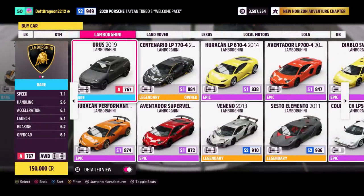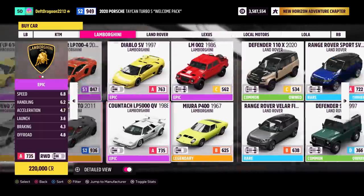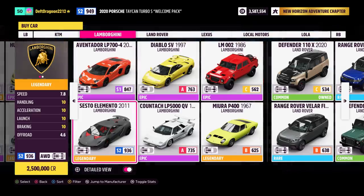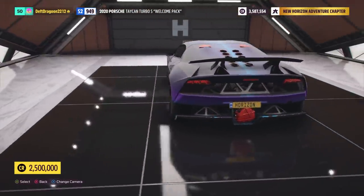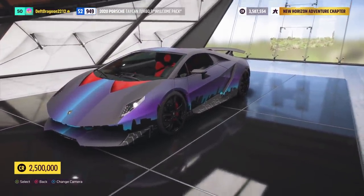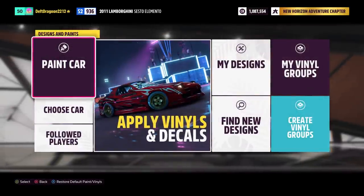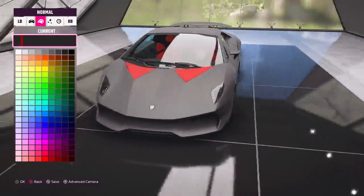I'm in the market for another supercar. I don't think we're gonna match the speed of the Jesko, but there are a couple good Lamborghini options. This Testo Elemento — look at the stats: the only thing it's lacking is off-road, which doesn't surprise anybody. It's 2.5 million dollars. Does it give me happiness? Yes. Let's go for it. I've got a paint job on there by Adrian MC83 — a cool skyline background — but I really want to paint this myself.